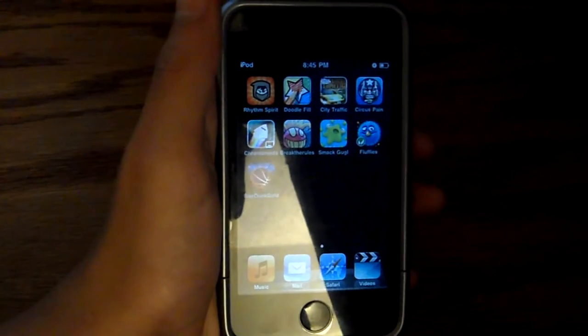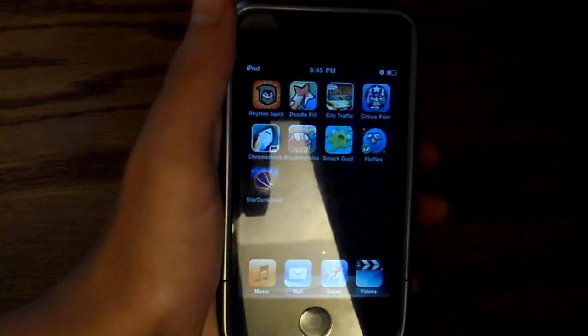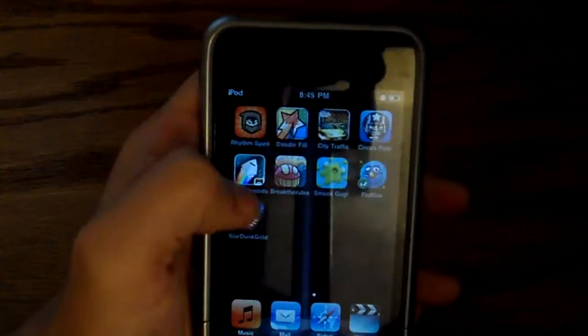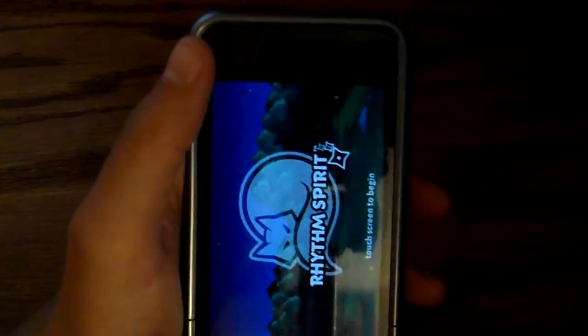Hey guys, this is Tech Tech Monster here and I'm gonna do 10 games in under 10 minutes. So let's get started. The first game I'm gonna show is Rhythm Spirit — this game is 99 cents in the app store.